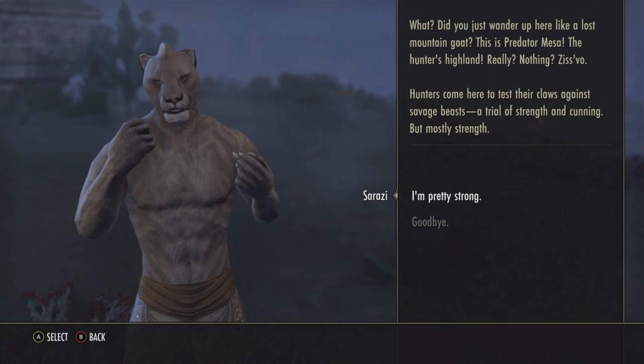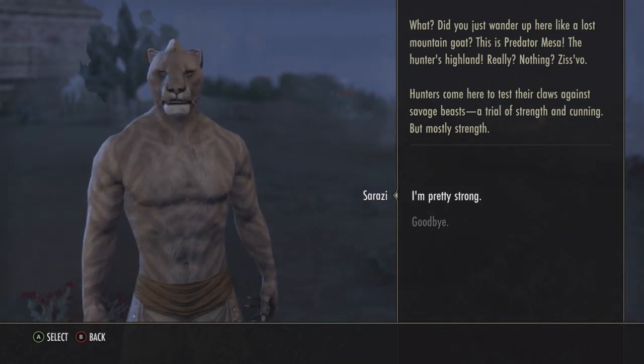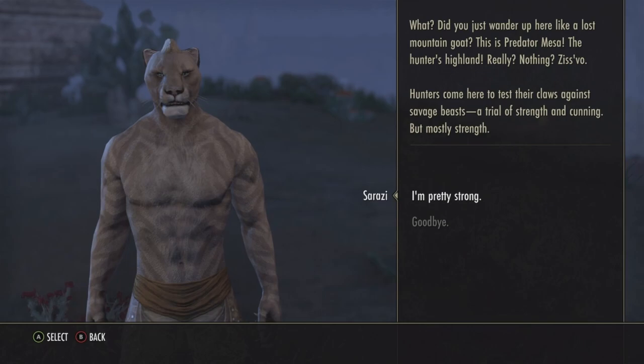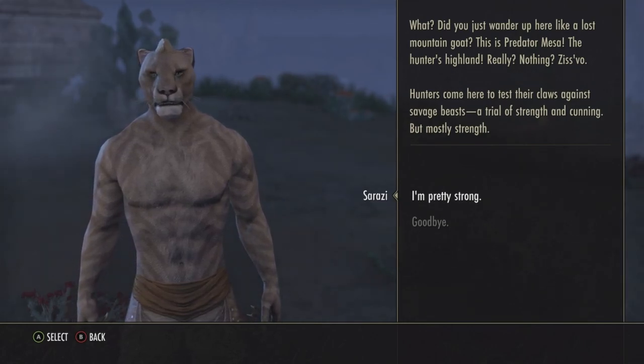'What, did you just wander up here like a lost mountain ghost? This is Predator Mesa, the Hunter's Island. Wall hunters come here to test their claws against savage beasts — a trial of strength and cunning.'